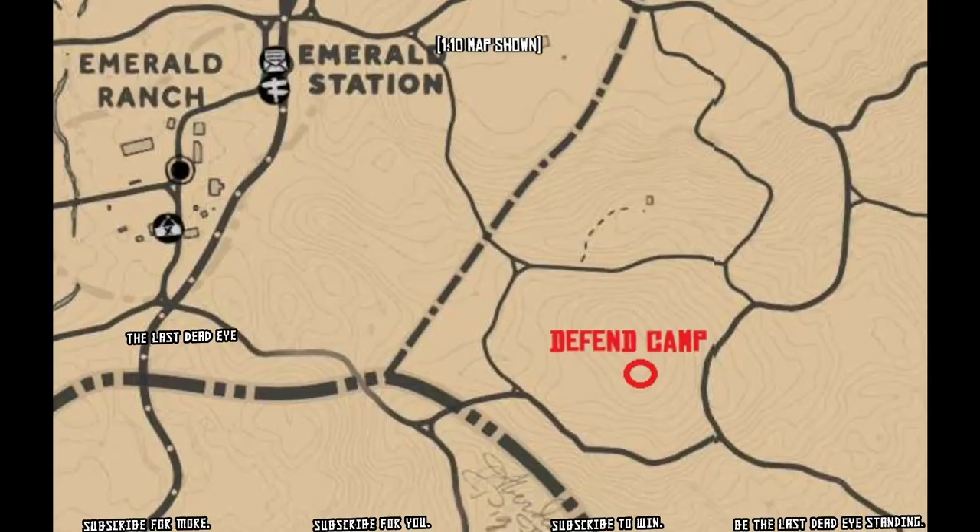This is the Defend the Camp location — you can see it southeast of Emerald Station fast travel point. It's only a hop, skip, and a jump from there, so it's nice and close. I'm probably going to check this one before I check the other one.